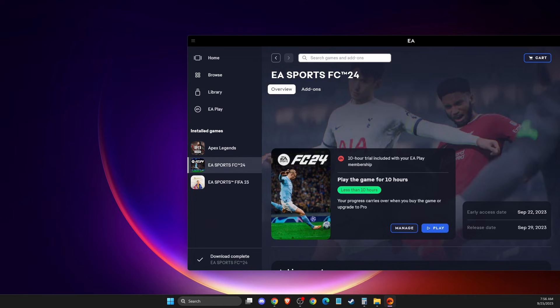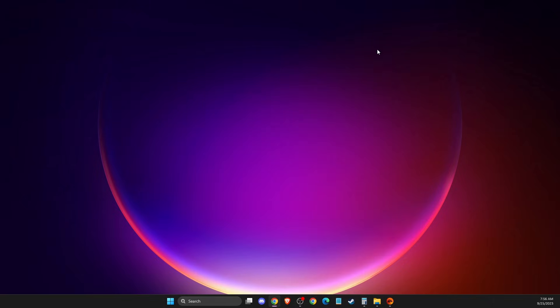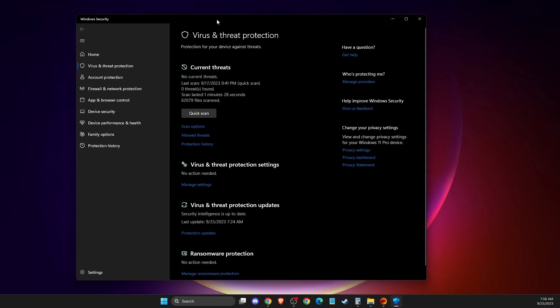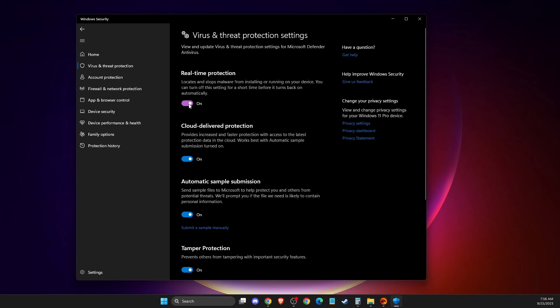If the problem persists, you can try disabling your antivirus software, as it can sometimes cause the issue. Go to Virus and Threat Protection, then Manage Settings, and disable Real-Time Protection. Then check if the problem persists.